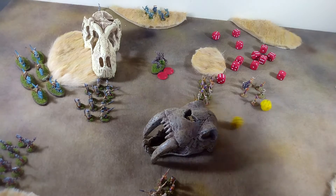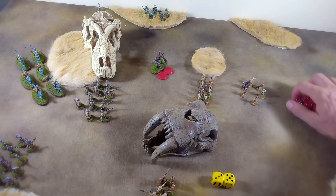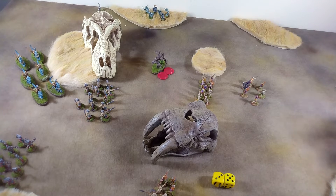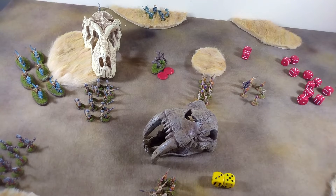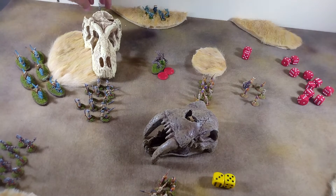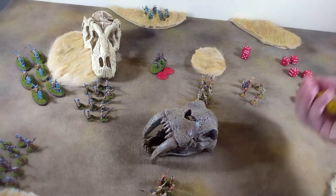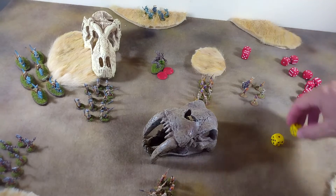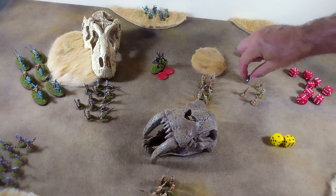We take another shot with these scouts still within range. It gets even worse because the dark elf scouts are within six inches, but unfortunately hitting on fives this time. We do get a pair of hits — a pair of sixes is going to wipe this unit out. And that's my first experience with scouts — they are a heck of a lot tougher than I realized.